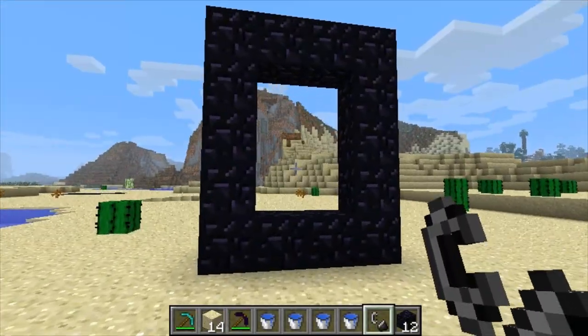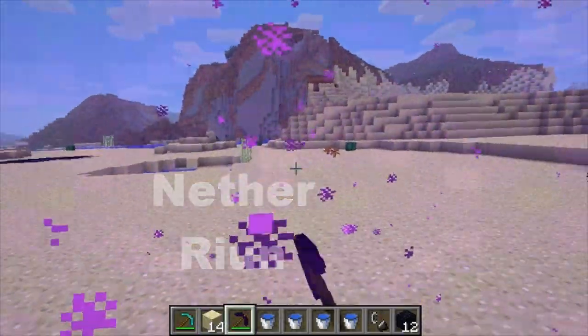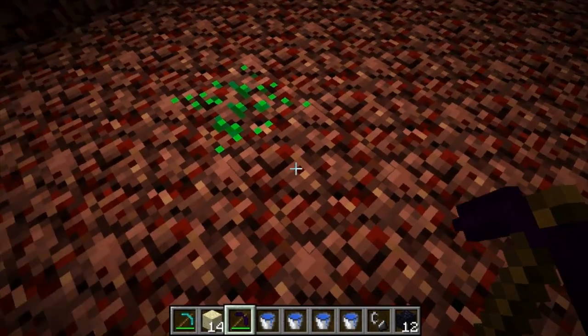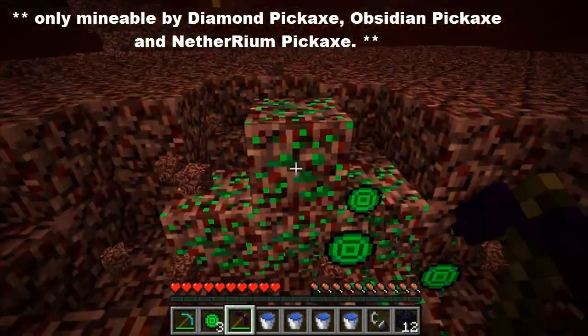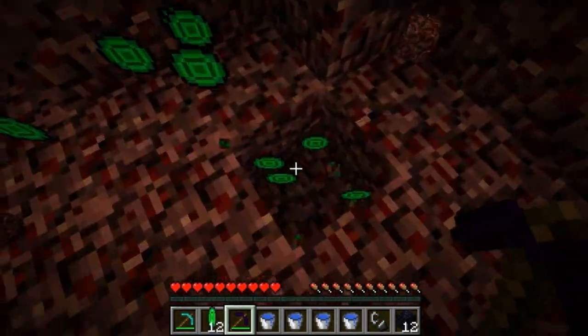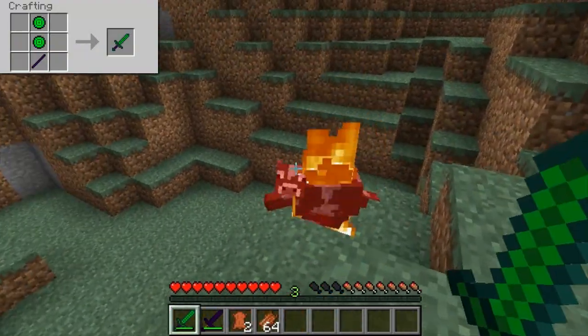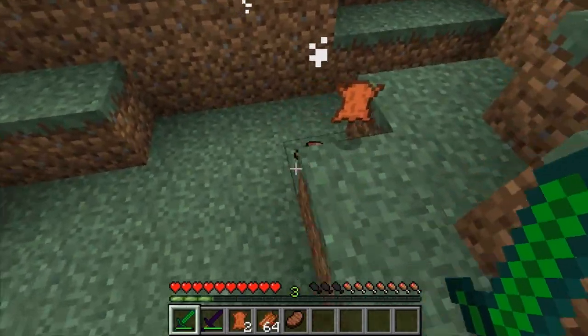Now it's time to go to the Nether for some nether rune — or rune, I'm not sure that's even a word. These nether runes are new ores that will glow, and when you mine them they sound just like dirt. Once mined, three nether rune gems will drop. With those gems you can craft yourself new tools and armor. When fighting with the nether rune sword, mobs will catch on fire. When pigs, chickens, and cows catch on fire and die, their droppings will be cooked. That's pretty cool.